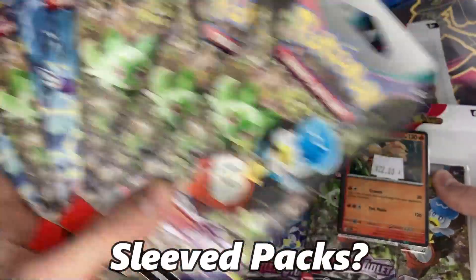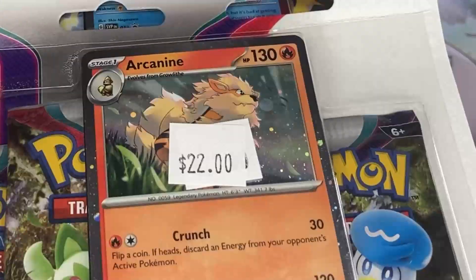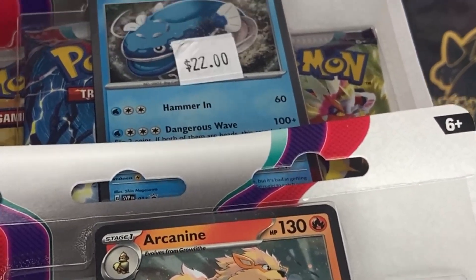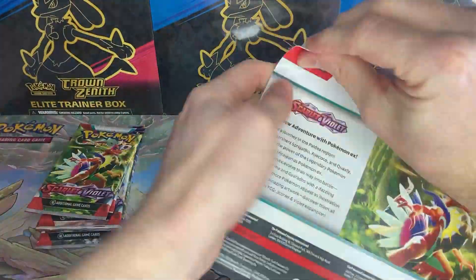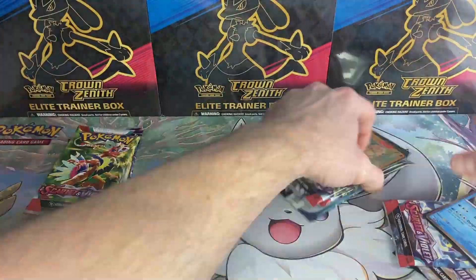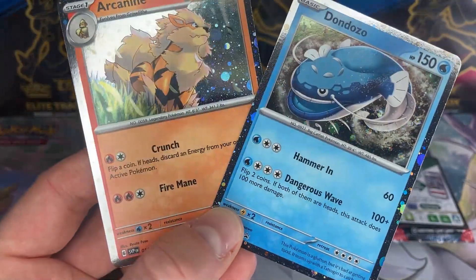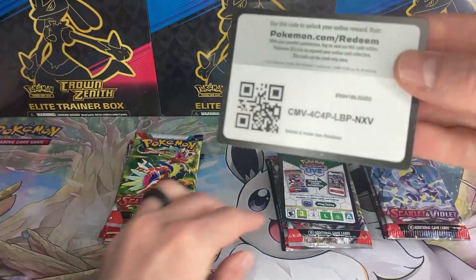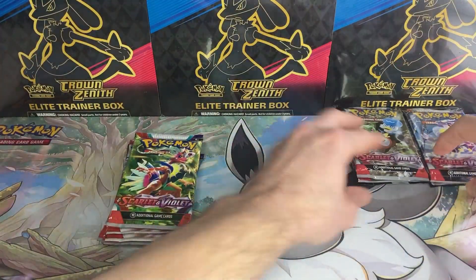What has the best pulls - sleeve packs or three-pack blisters? Let's find out. And thanks for putting your price stickers in the most convenient spot. We have our lovely two promos. Love how the borders are all sparkly too. And one coat, two coats. Let's get into the packs.